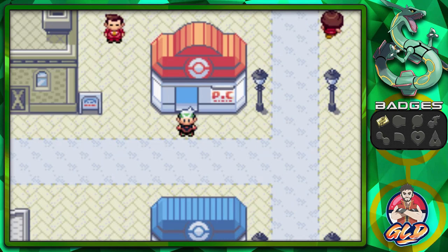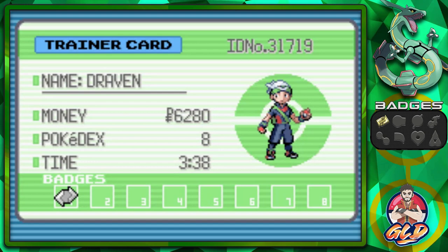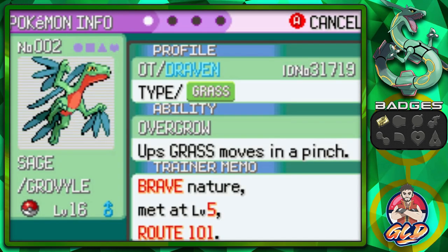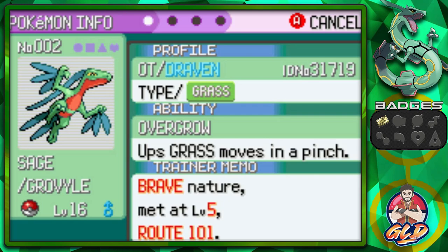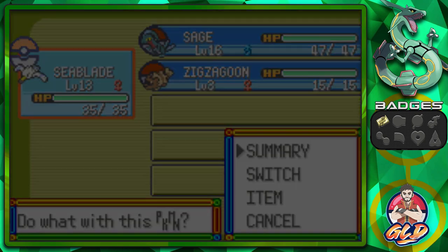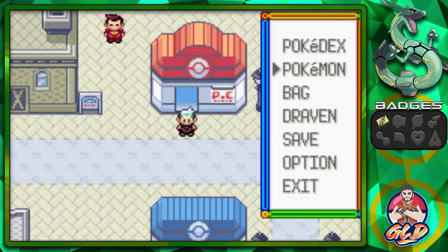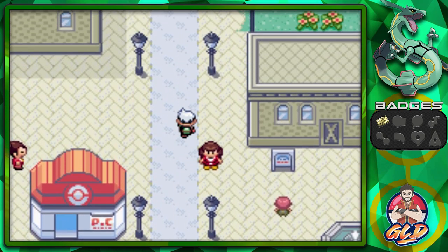What's up guys, it's me your host Raven, welcome to another episode of our Pokemon Emerald walkthrough, the 2023 edition. In our last episode we took a small tour of Rustboro City and won our very first badge — the Stone Badge. We also had a Pokemon evolution with Sage the Grovyle, and C-Blade learned Wing Attack. Things are progressing nicely, so now in this episode we have to be the hero yet again.